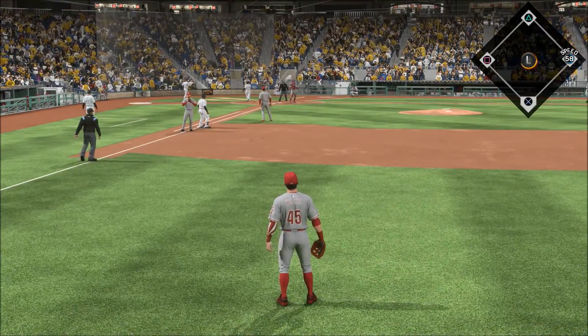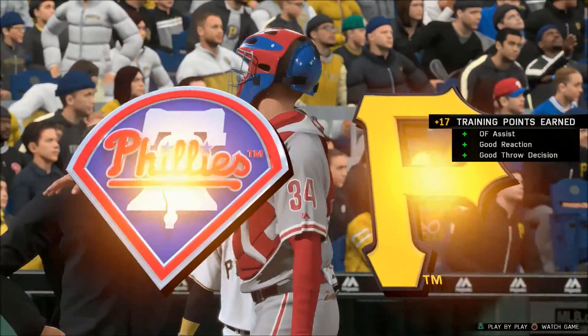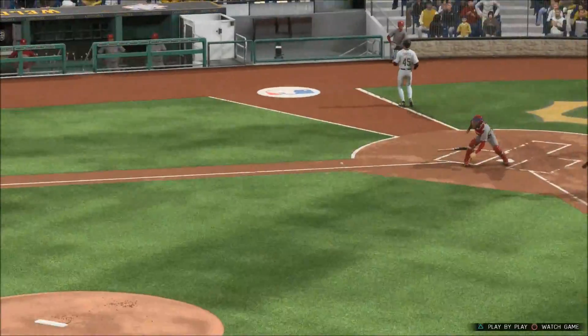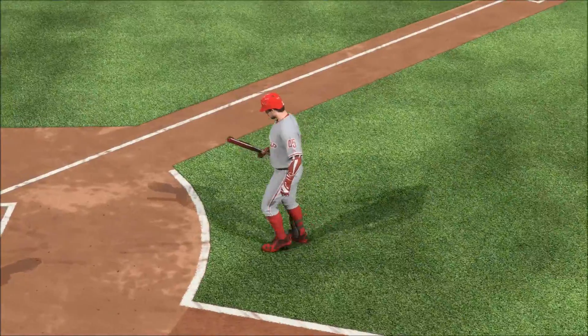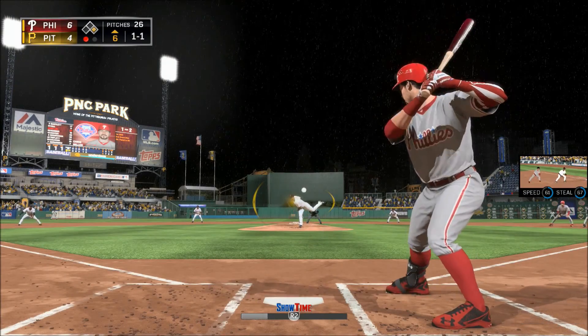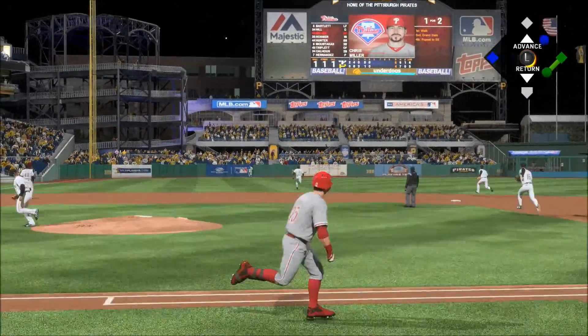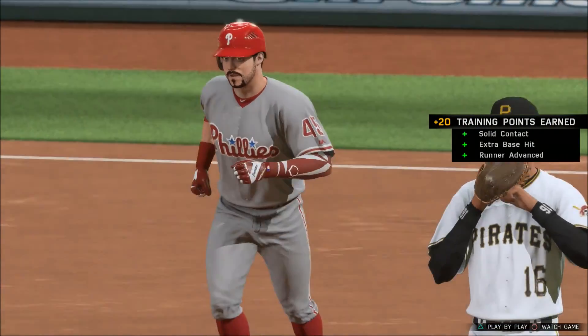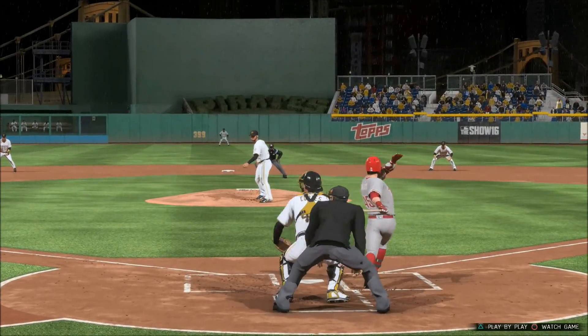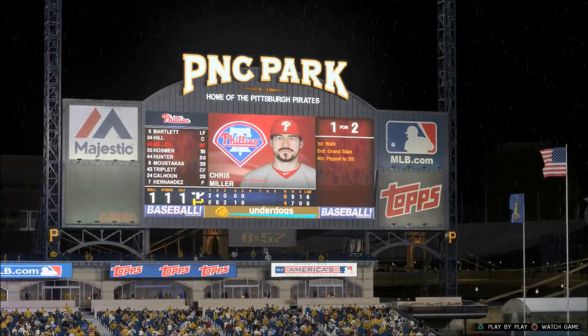The tag and he is out at the plate. The runner from third winds up just walking home on the base hit, but they try to wave the second runner in and a good throw is going to wind up nailing him at home plate. Chris Miller will stand in again, but before he does let's take you back to the second inning — maybe the key blow so far, a grand slam that really got things started. Runners at second and third following that ground rule double.